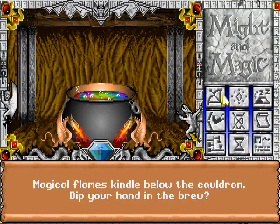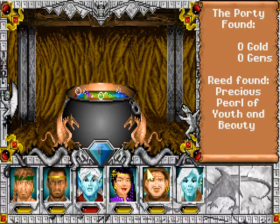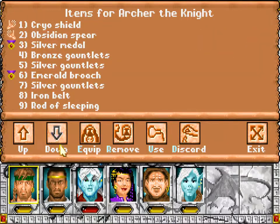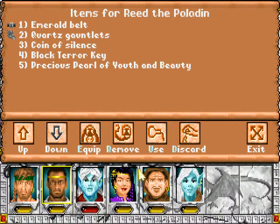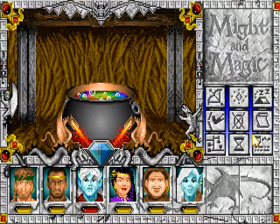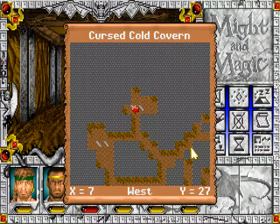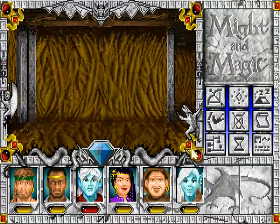Now Hoshi. Precious Pearl of Youth and Beauty - another one. I still don't know exactly where to find the Pirate Queen, but I'm sure we'll run across her at some point. Okay, there's nothing else there.